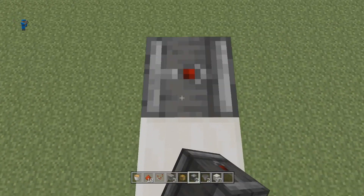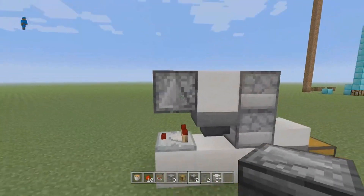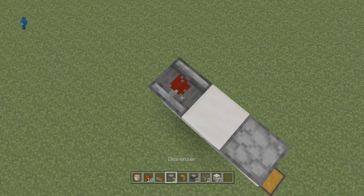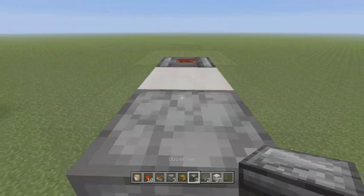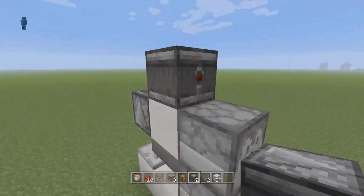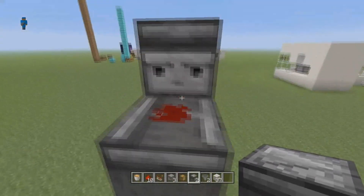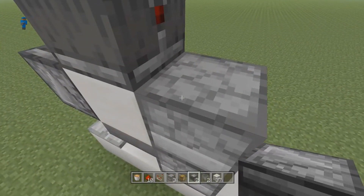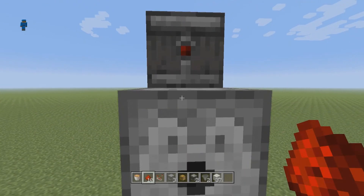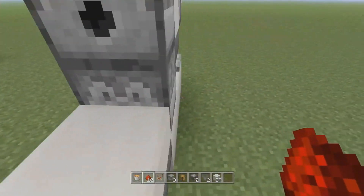Take an observer block and crouch-place it on top with the little red dot facing up. Then add a piece of redstone on top of that. Grab another observer block and crouch-place it so it can see the redstone signal to send a signal to the dispenser. Also place a piece of redstone on top of the dispenser.